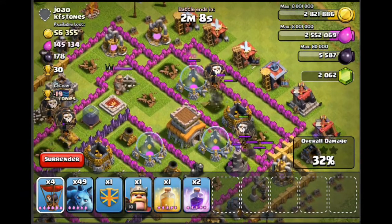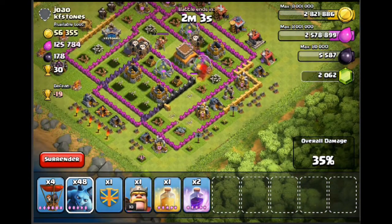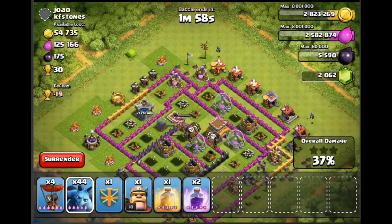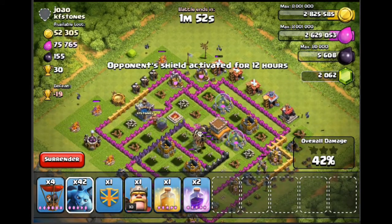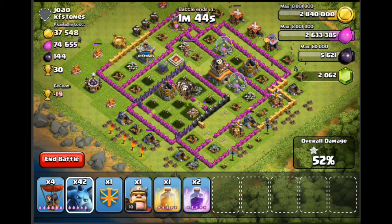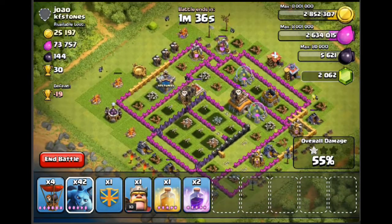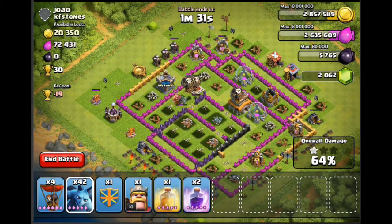The defenses that are left now can't really do much, so I'm going to drop a couple of minions — being quite sparing. I don't want to go overkill but I don't want to wait 20 minutes for the raid to finish either. Nice easy raid — 30 trophies, and I only had to use one rage spell so my troops paid for themselves.